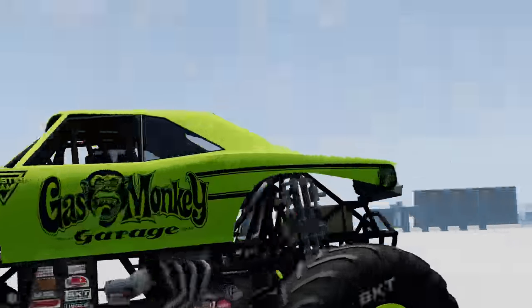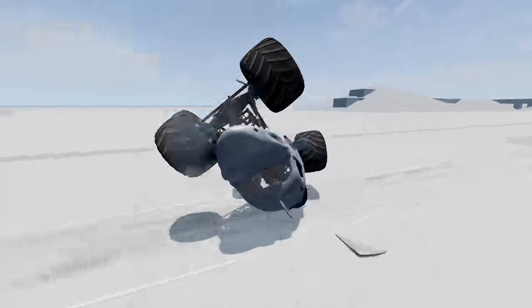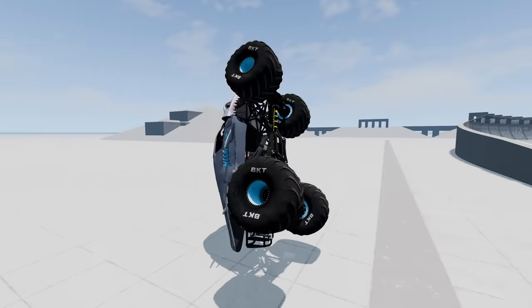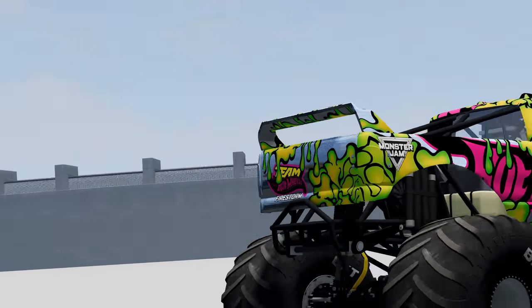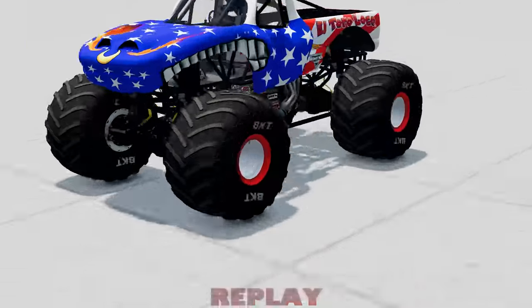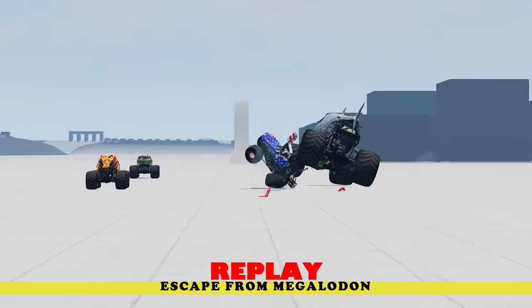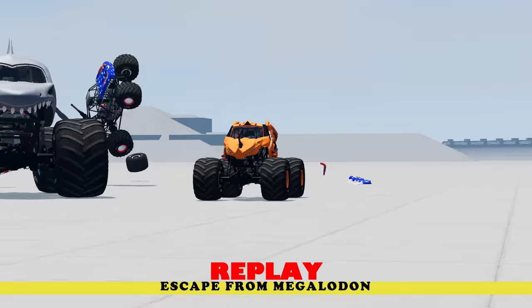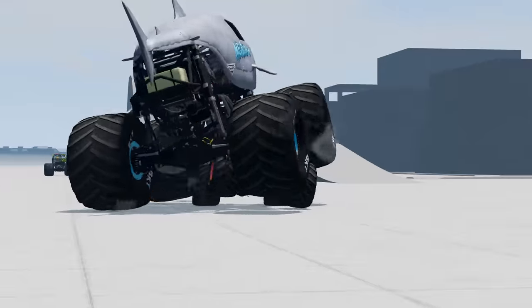Wait a minute — Gas Monkey Garage is still going. Megalodon slides and flips over. That means we've got a two-winner round as Gas Monkey Garage and Hot Wheels Team Firestorm have escaped from Megalodon. Here's the El Toro Loco smash — Megalodon was off to an amazing start. He went right over to Dragonoid for the elimination. And here's where he has the trouble — he gets caught on Dragonoid's roll cage.